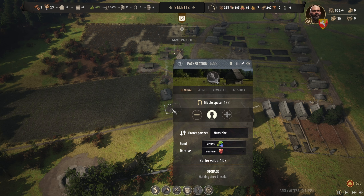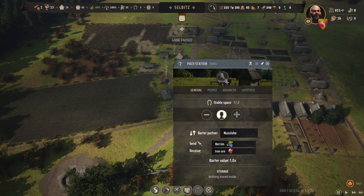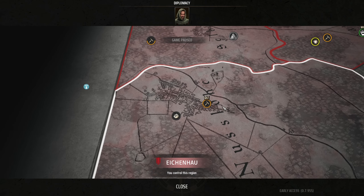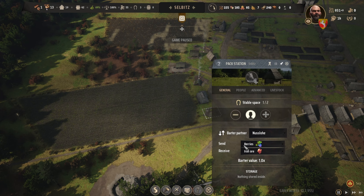Pack station — how does it work? Basically, you need to assign a family. Every family has up to three people, and these family members will be hauling whatever you ask them to haul from one region to another. Once you build this, you decide which region you want to barter with. This one here is my main region, and this is the region where I want to exchange stuff.